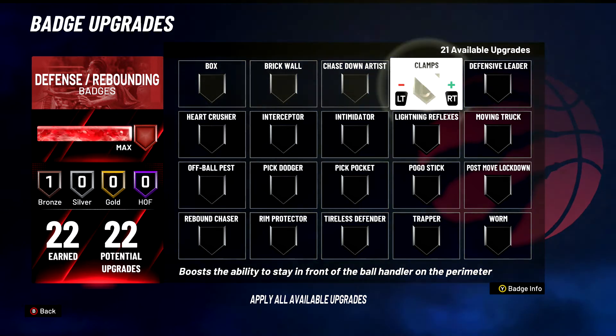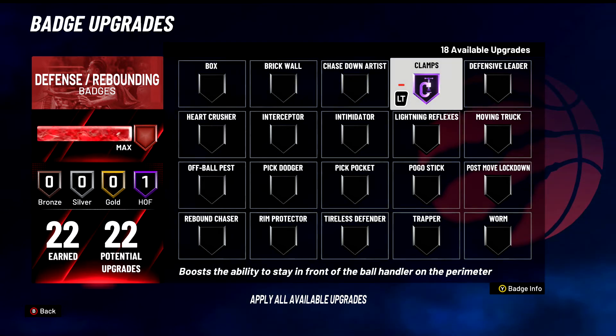Clamps — obviously S tier badge for guards and centers. This even helps centers. Boosts the ability to stay in front of the ball handler on the perimeter. Why is this so good for centers? Because you can make other centers pick up the dribble. You can blitz a point guard as a center and make them pick up the dribble. As a guard it's self-explanatory — you're staying in front of the ball.